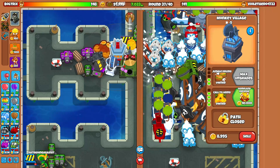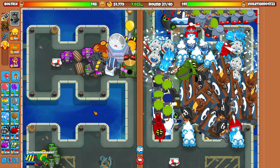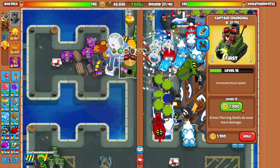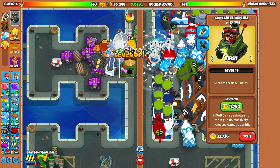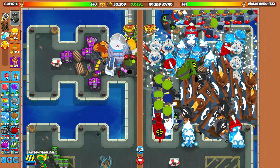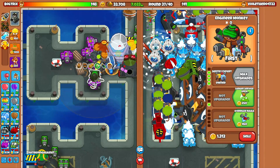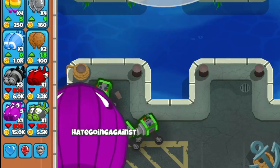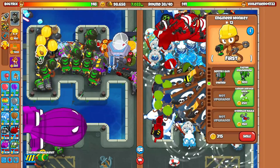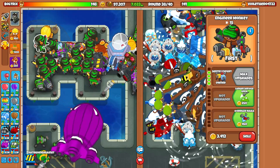We still have the life advantage, so when round 40 hits Violet Hero has got to rush us soon because he's running out of time. Since we have the money, let's upgrade to a level 20 Churchill right now. We only have 30,000 left — that's really not that much. With leftover money we can just go for 4-2-0 engineers. He's rushing us with an unfortified BAD — ultra boosted nine times, not even ten.